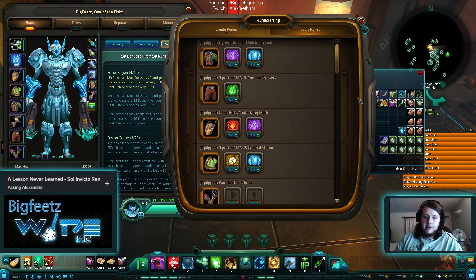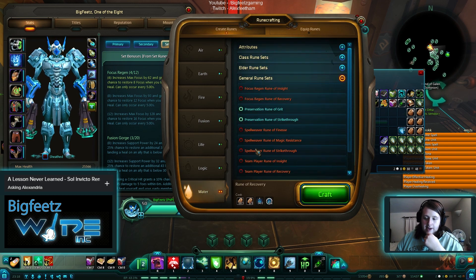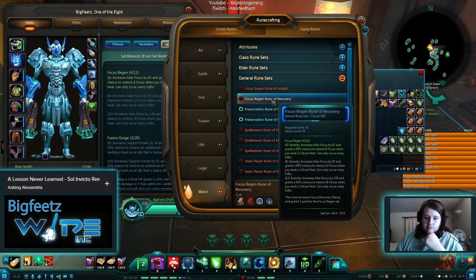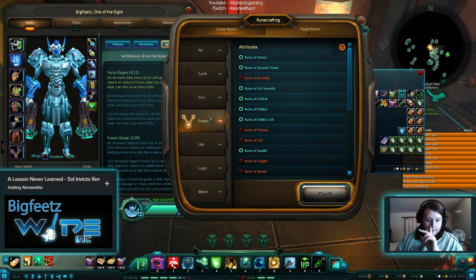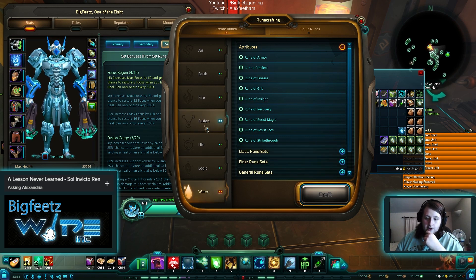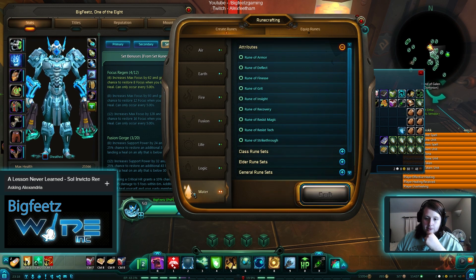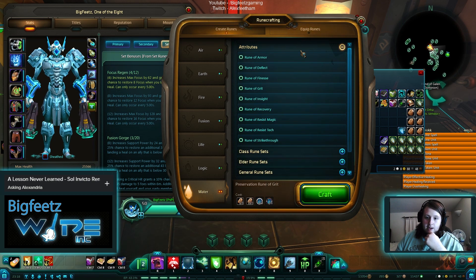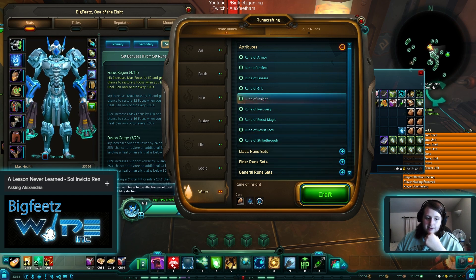When putting runes into gear, you mainly want Insight and Focus Recovery — Focus Recovery being priority. Bear in mind that in two slots of the same color you can't put two of the same rune type; for example, two Focus Recovery runes of the same color won't work — it'd have to be one Focus Recovery and one Insight rune of that color. However, you can mix different rune set types: one Water Recovery rune and one Fusion Recovery rune would work fine, just not two of the same color. After Focus Recovery, Insight is great — I'm currently at 2110 Support Power, which I'm happy with.